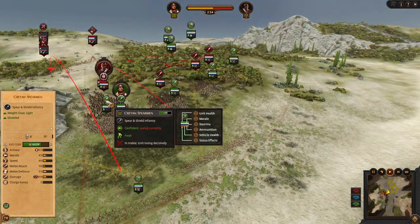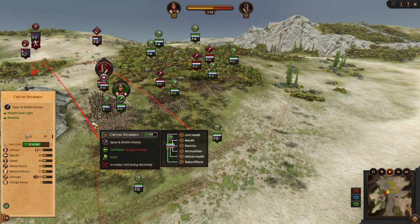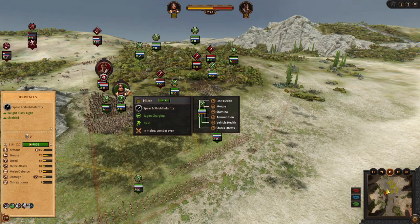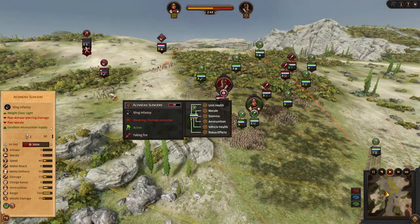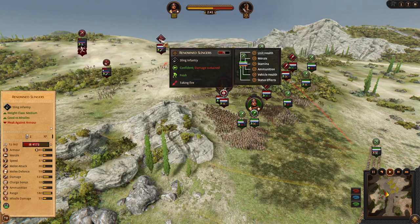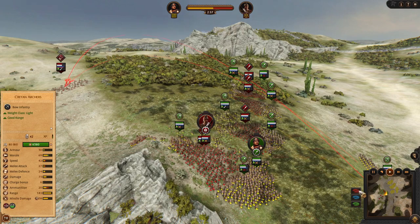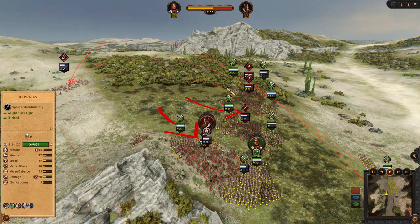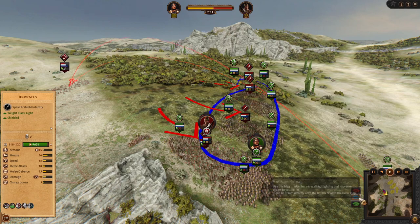On the left flank, this Spearman is relatively weak and overwhelmed, so we are going to support him with the hero. Our missiles are already doing a nice job against the three enemy missiles, and if you manage to do some nice flanking, you will win the front line battle as well.